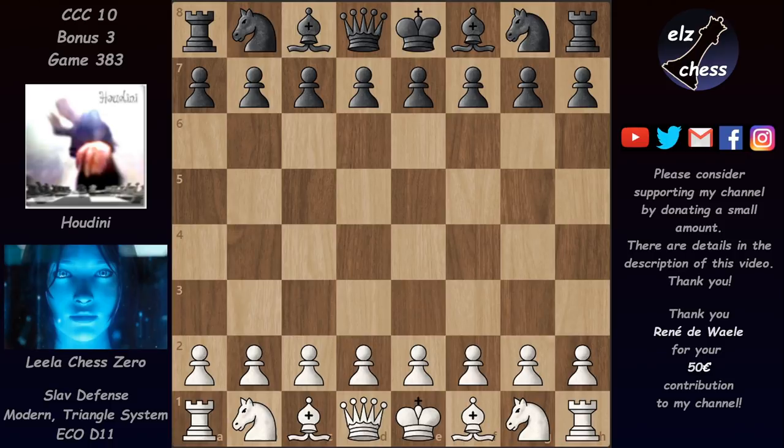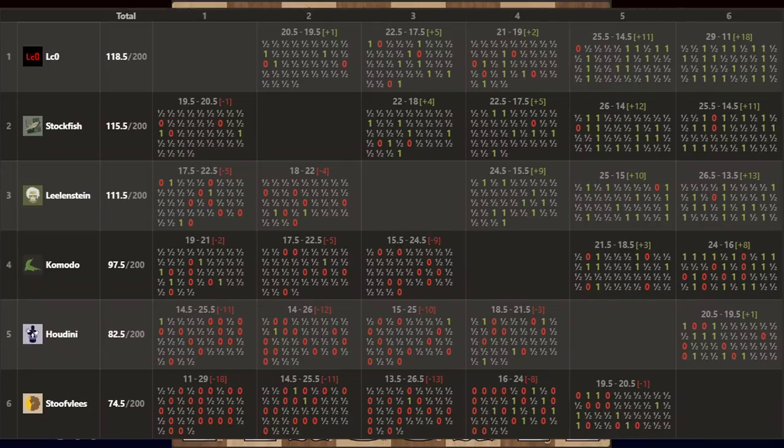It is much much stronger, and this Lila present in this tournament played some really amazing games. This event has finished already, and after 200 rounds here's the cross table: Lila managed to win this with a three-point advantage over Stockfish and a seven-point advantage ahead of Lila Time — quite a strong performance.